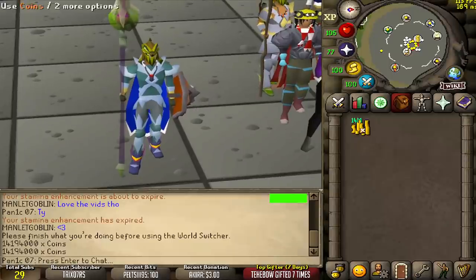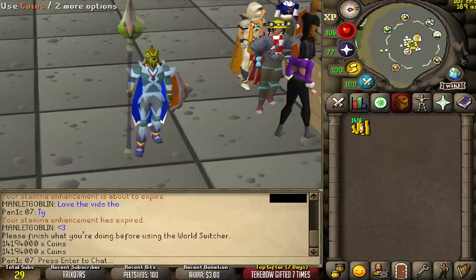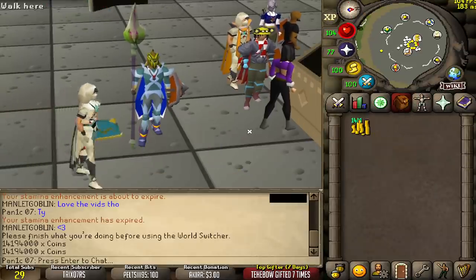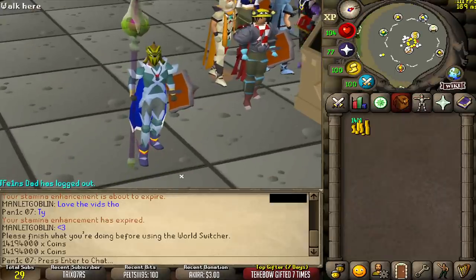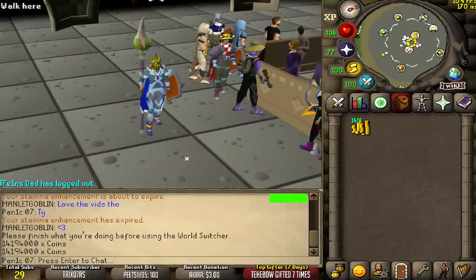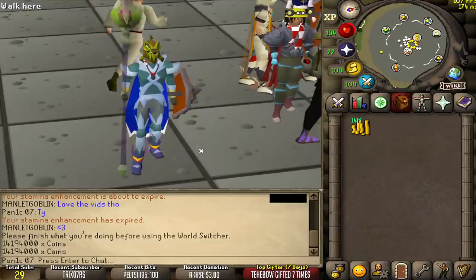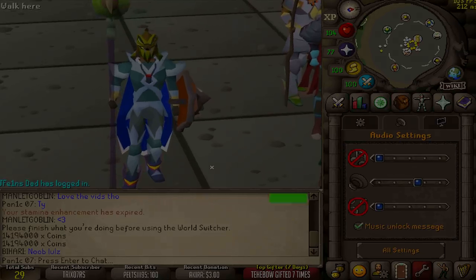In the end, after selling everything, we made just over 14 million GP. In roughly two to three hours of PKing, that's pretty freaking good - that's almost 5 mil an hour just by PKing PVMers. So yeah, not bad at all. I might actually do this again but on an alternate account, that way players don't know that I'm Panico7 and I can get a lot more fights. Maybe just downgrade my gear as well so I look quite newbie. If you want to see that, let me know in the comments. Otherwise, I'll see you guys tomorrow with a brand new video. Peace.